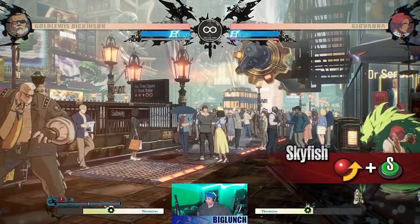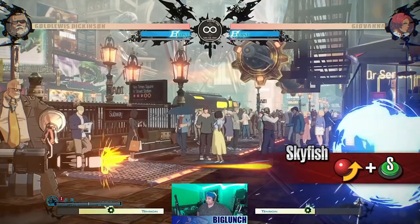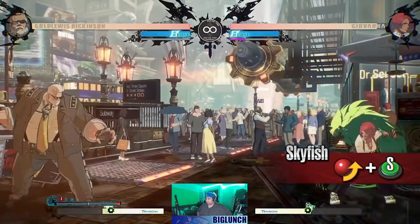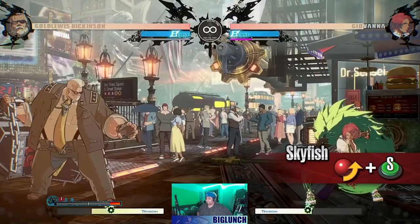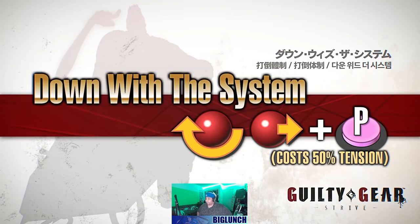Skyfish — Goldlewis sends out extremely fast multi-hit projectiles. The number of projectiles increases when the security level is high. As it sends out many projectiles, you can deal a good amount of chip damage to the opponent — that's a lot of chip — even when the attack is blocked. Like Thunderbird, this can counter your opponent's projectiles. Skyfish can be used to react quickly. This is dope.